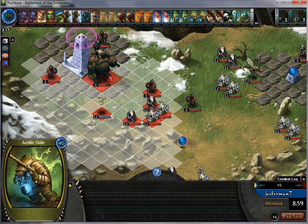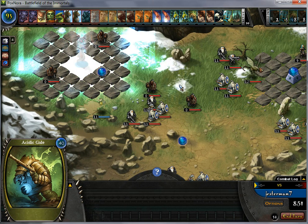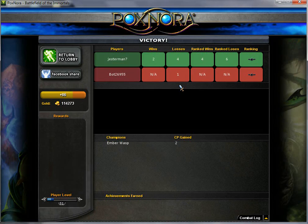We go ahead and use the acid gale, and he is dead. Like I said, we waited, so we have more than enough Nora. But if we didn't wait, we would have to use two and you might not have enough. So once again, just click end turn — it is pretty easy. Don't worry about end turns because they only take about 10 to 15 seconds, and it is all about the overall time. So there you go.